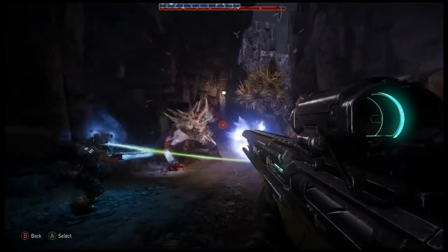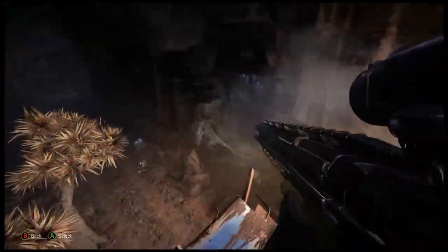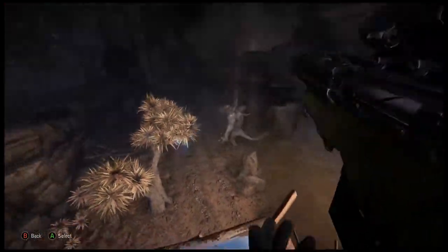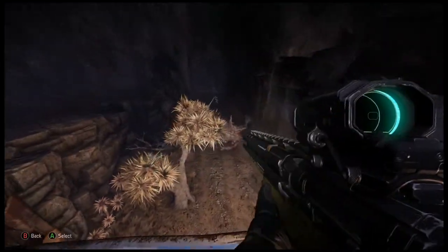Charge shots from your long rifle completely bypass the monster's armor. Once the armor is gone, switch to rapid fire shots — they deal damage at a better rate than charge shots.